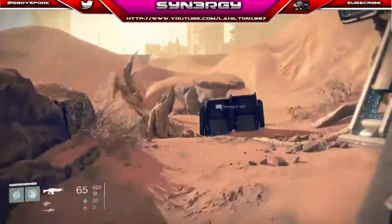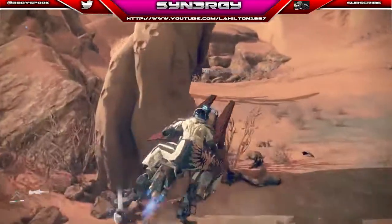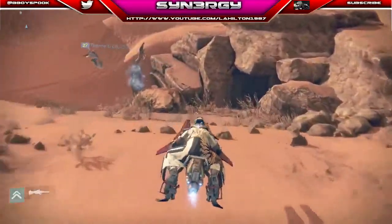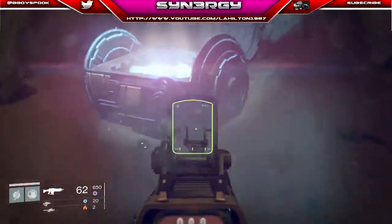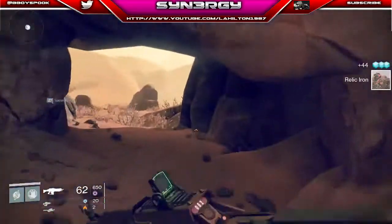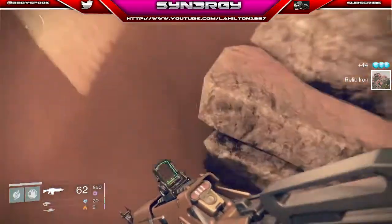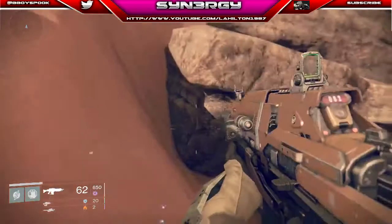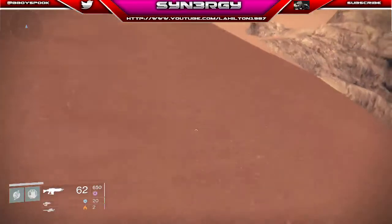The next one is obviously where he's going at the minute, which is inside the cave — and you can see he's looted another chest there. The next one he didn't check is just above, so if you just come up here, have a look — right there.